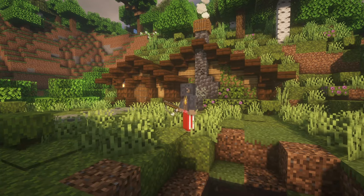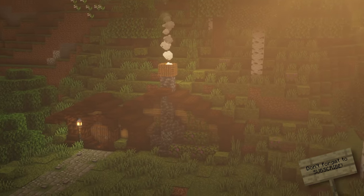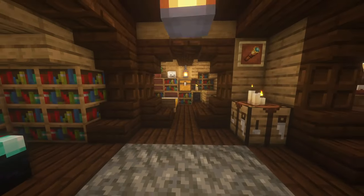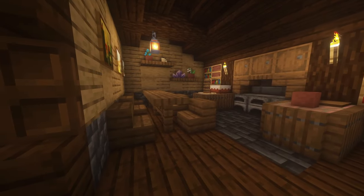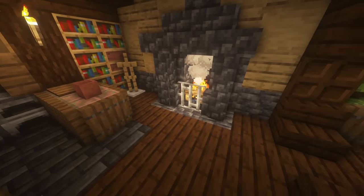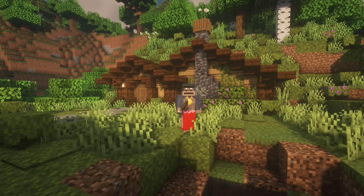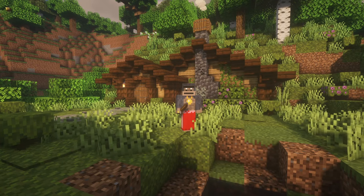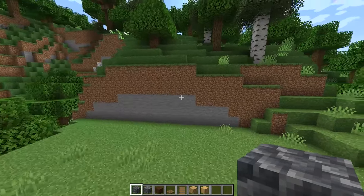Hey, how's it going? This is Big Tony here and today I'm going to be showing you how to build a hobbit hole. This hobbit hole is made for 1.17 and it comes with a fully decorated interior. The materials list will be in the description and I'll show you the layout when we're ready to build the inside. So without further ado, let's get started. First of all, find where you want to build your house and then go ahead and flatten out an area of about 15 to 17 blocks in width.